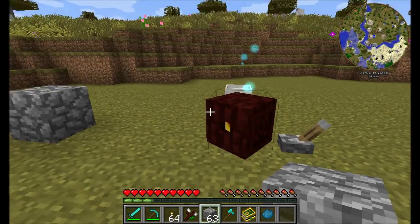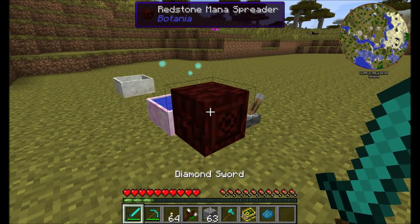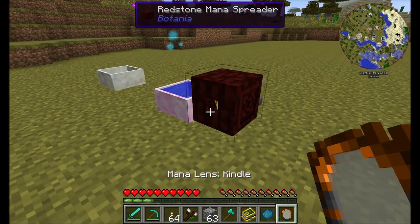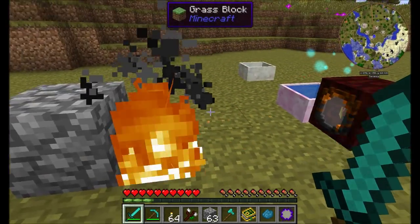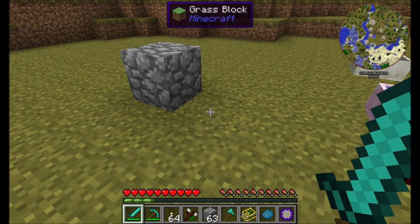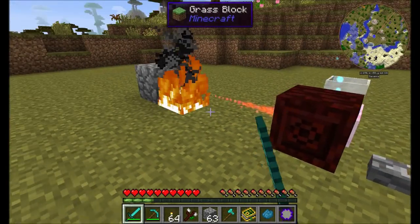Let's look at some new lenses added to the mana spreader. The Kindle Lens causes any mana burst that hits a block to light that block on fire. So if you had netherrack there, it would stay lit — basically a fire-producing mechanism. The Force Lens acts as a piston on whatever block it hits. Provided the block can be moved by a piston, it will do so, though it won't work on tile entities that regular pistons can't move.